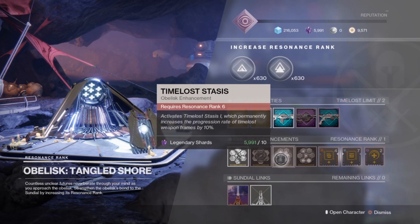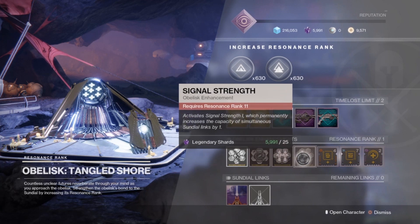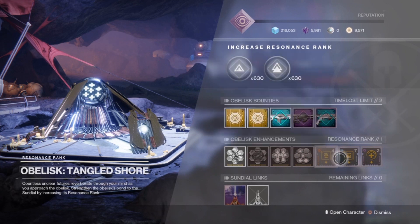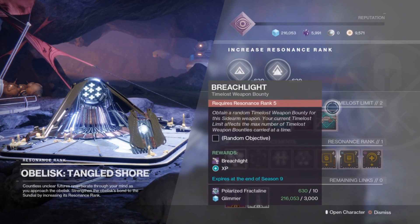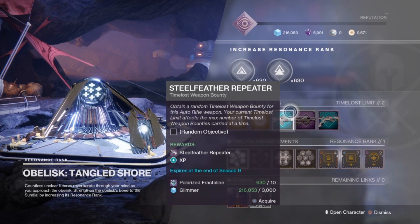Your best bet at efficiently maximizing your intake of these fractalines is to work yourself up to the second rank, get that Gambit Fractaline Extractor mod, equip it, and then tear through some gambit — because you're going to have to do it anyways for that Python shotgun.